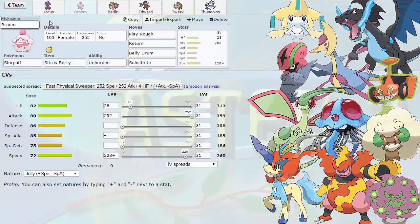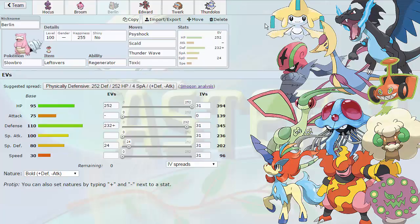The next Pokemon we're bringing, to potentially weaken the Jirachi and to spread status on my opponent's team, is Slowbro. You guys are going to be so upset with me at this set, but we're rocking Psyshock, Scald, Thunder Wave, and Toxic. So we have three forms of status on this set — Scald being able to get Burns, Thunder Wave, and Toxic. I do not want Cresselia switching in on me for free — I can Toxic that thing. I can Thunder Wave the Jirachi, or the Charizard X that has set up previously. I have to go into Slowbro and get off a Thunder Wave on it to slow it down, or else it's pretty much game over.